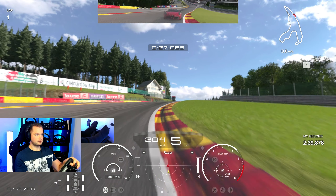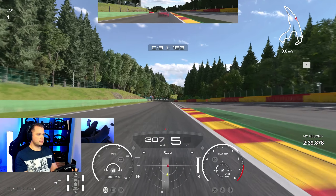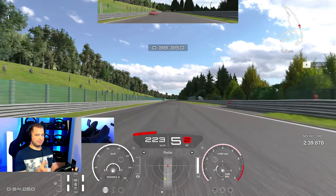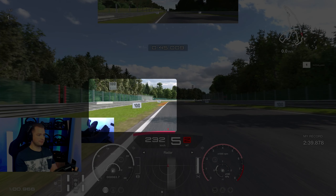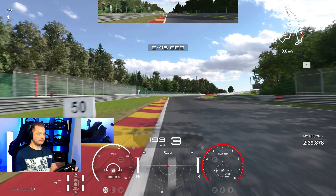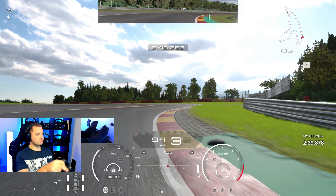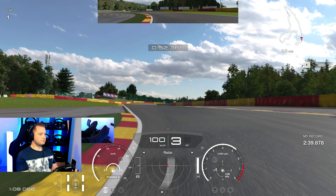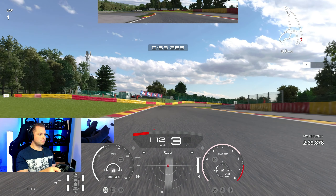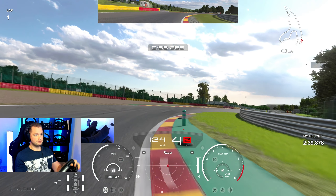This car can be quite tricky in some turns, especially this one. It's fifth gear and then just a little lift - make sure you grab the inside of the curb even when the car kind of lifts off; it's not a problem. As I said, it's sketchy in some turns but usually very stable. The next one is again a 100 braking point, but this time the downshift will be less aggressive - otherwise the car will start to slide and you'll most likely lose control.